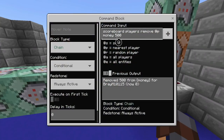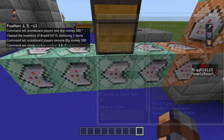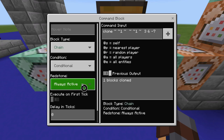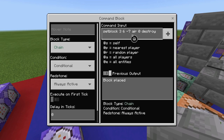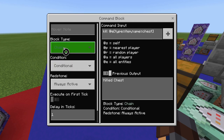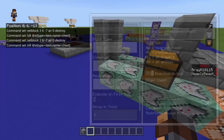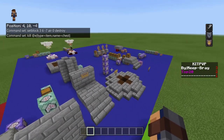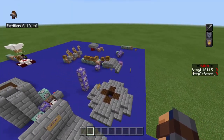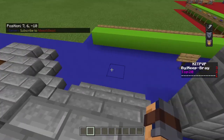The next one is scoreboard players remove at-p money 500 — chain conditional always active zero ticks — so it removes the money. The next one clones the block above it with your kit in it — chain conditional always active — cloning that block to this block. Then you're set-blocking that same block with air destroy — chain conditional always active. Then chain conditional always active at one tick: kill at-e type equals item name equals chest, to kill the chest item so it doesn't stay in your inventory.